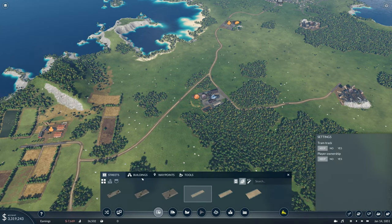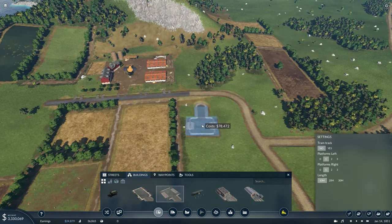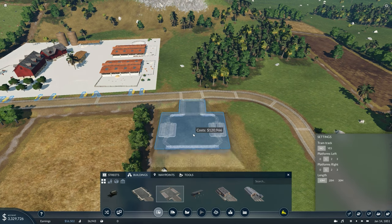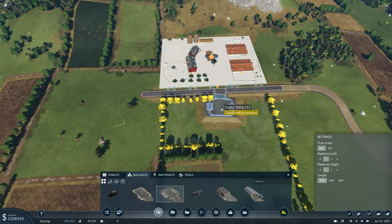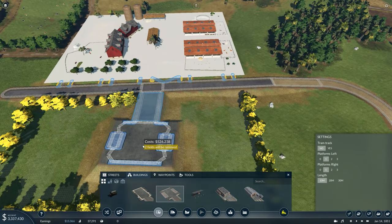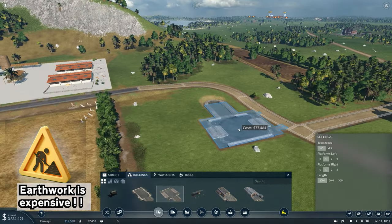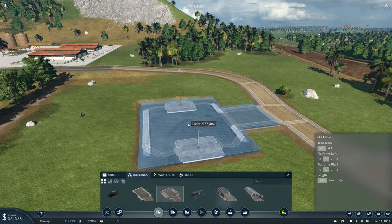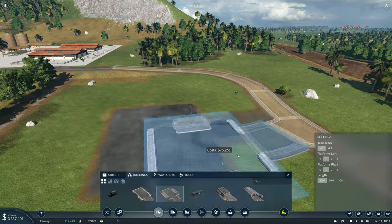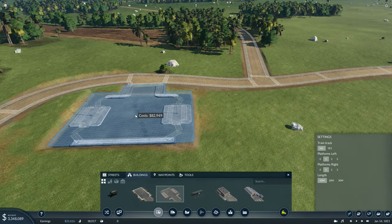We're going to need some stops — go to buildings underneath the roads tab and select a truck station. Make sure it's a truck station and not a bus or tram station. We're going to need one platform but I'm actually going to leave two in — I'll show you why in a moment. Ideally put the stop right in front of the industry so it can be accessed from both sides, but if there are farmer's fields that are expensive to remove or an incline that's expensive to build on, just build it nearby as cheaply as possible.